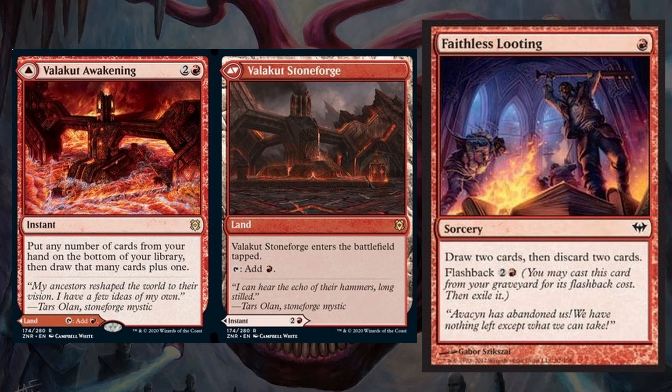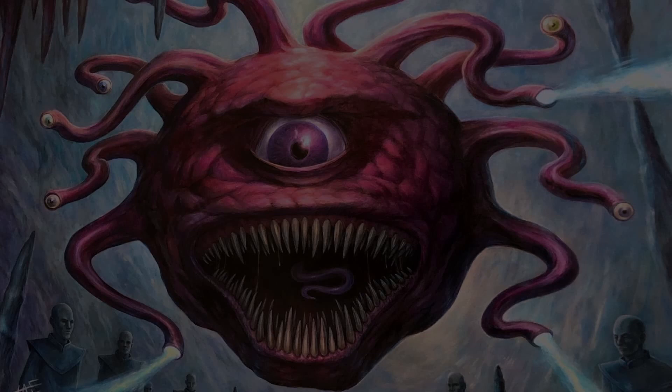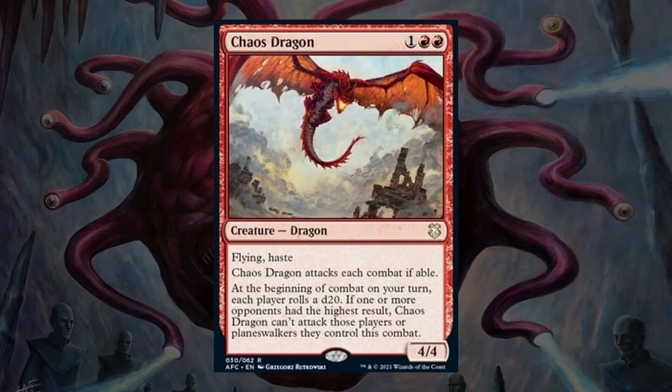Valakut Awakening can also have the flexibility of being played as a land in situations where we're completely satisfied with our hand or desperate for lands. This is the modal card in red that I find myself slotting into almost all of my red decks that don't run too many tapped lands, because it can take a land slot instead of a spell slot and can be used for exactly what we need every time we draw it. Now this next one I know is not that good, but I think it's kind of fun to have some chaos effects in decks, so I fit in Chaos Dragon. It's a pretty relevant and aggressive body as a 4/4 flying haste for only 3 mana, but it can be pretty random on who it can attack because of the dice rolling. If you're going for a more competitive build though, this is probably the first card you'd want to replace.